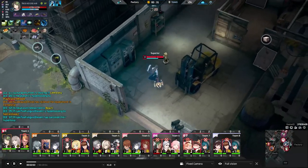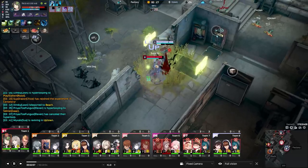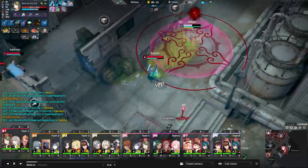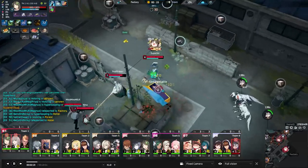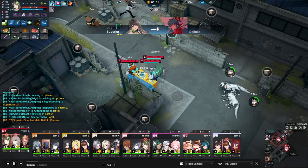Second is W, Curious Case. Casting it on an ally grants a shield that makes them CC immune, and if you cast it on an enemy, it blinds the target. Lastly is E — I probably butchered the name, I didn't practice that one — which is a dash, and if it hits the enemy, it actually knocks them up briefly.